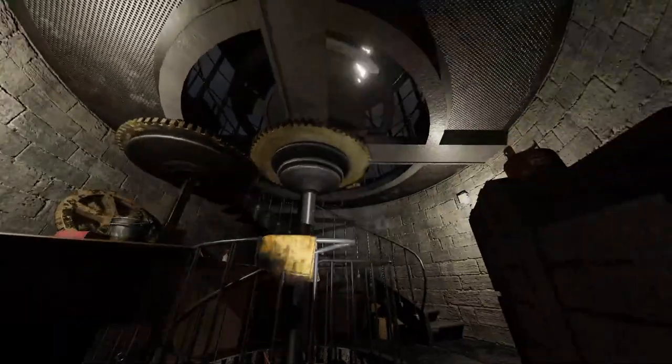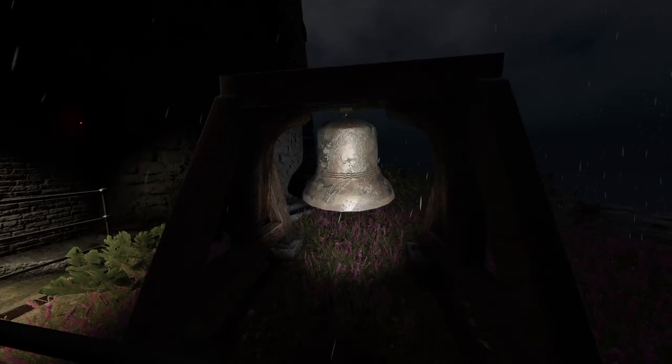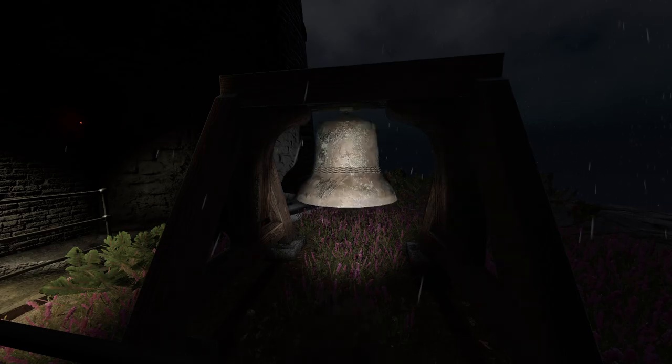But before we investigate further, let's head outside. Now, outside we can see that the lighthouse is now strobing three times, and because of this, we're going to go and strike the bell outside three times. When we do this, we will hear a firelight ignite somewhere in the distance.